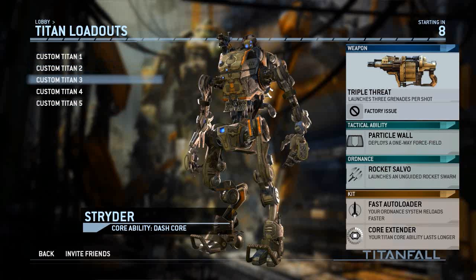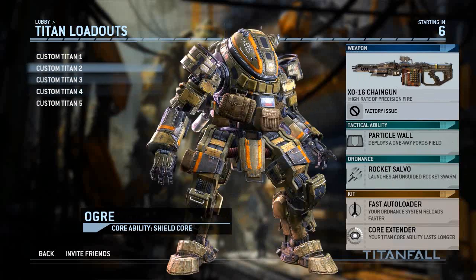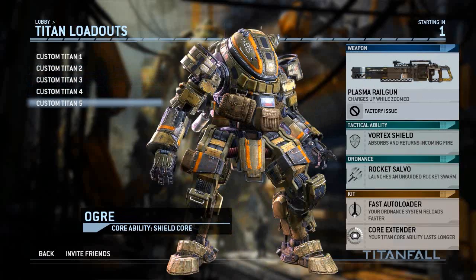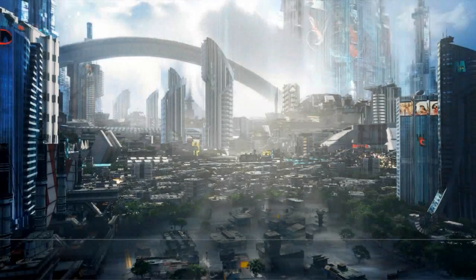I've created some different loadouts that I need to try out — I haven't tried most of them, so I'm not familiar with the arc cannon, the triple threat, or the plasma ray gun. I don't know how all these weapons perform in combination with the type of Titan in this mode. I'll try the Ogre — it's the heavy Titan, slower, less of a dash, but it's all about defense.